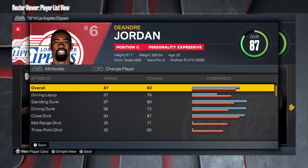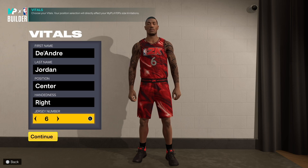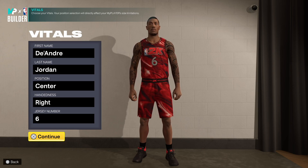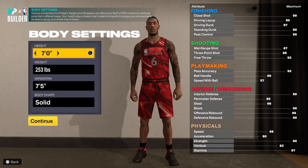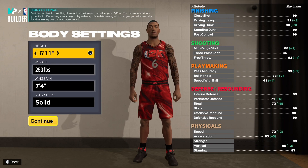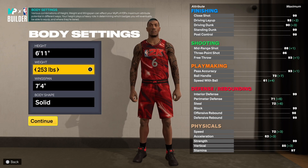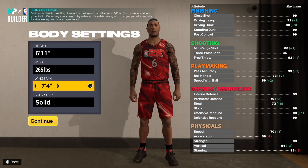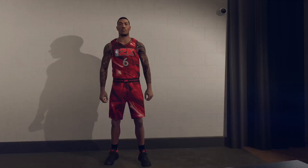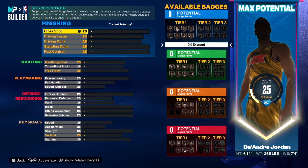We're going to the MyPlayer builder to make DeAndre Jordan. The first and last name you already know, position is center, right hand, jersey number six. For height go to 6'11, weight 265, and for the body shape go compact.